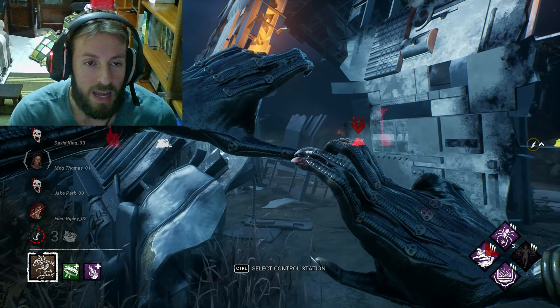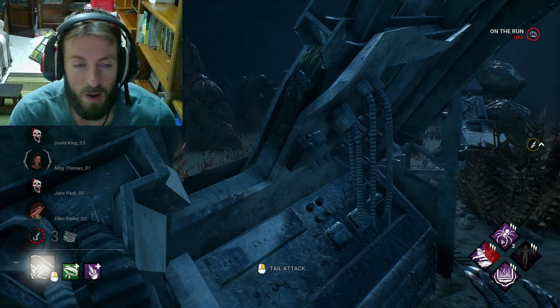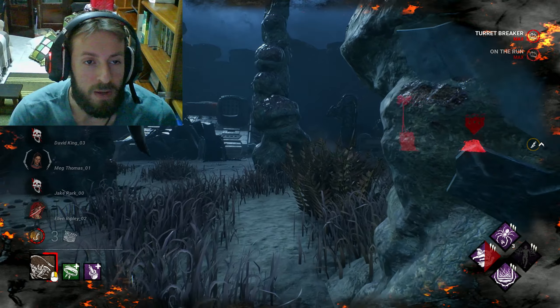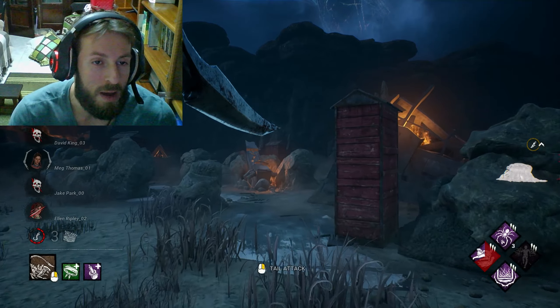And now I have the last token. The alien is now moving at the fastest it can be. It's interesting how when they add a new killer, one perk can just become super powerful for that specific killer. Right now, because the tail doesn't make you lose the tokens, the alien with this perk can be a possible meta.